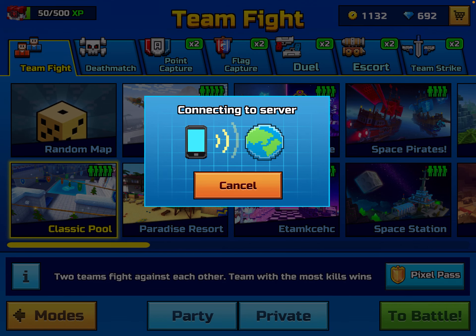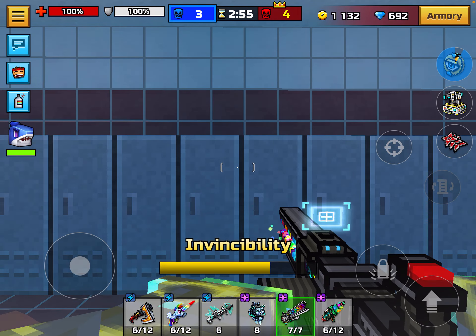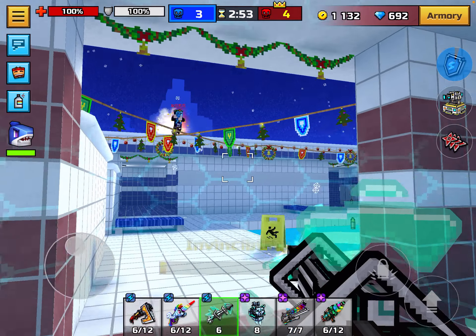I definitely recommend the Brutal Rainbow — it is good. The Comment came out in a recent Trader Van and it cost gems because it came in mythical.